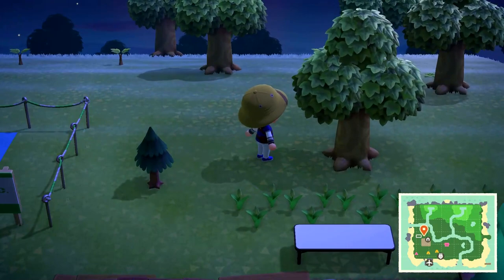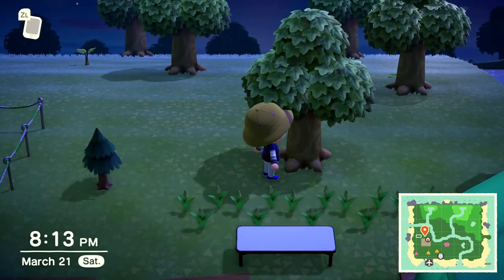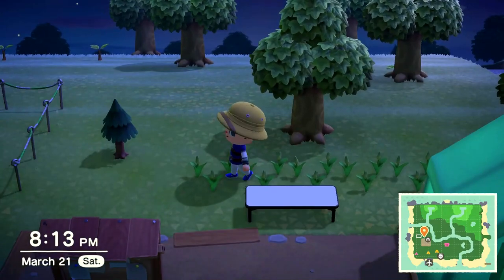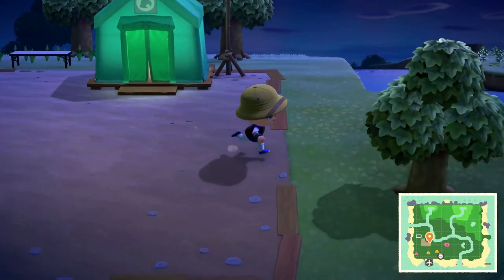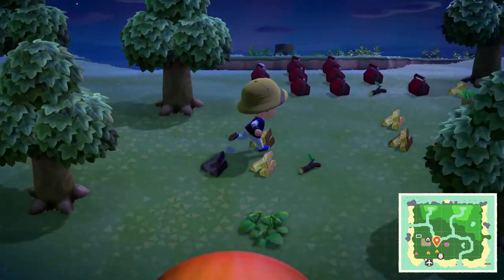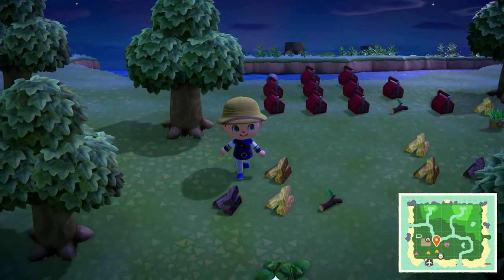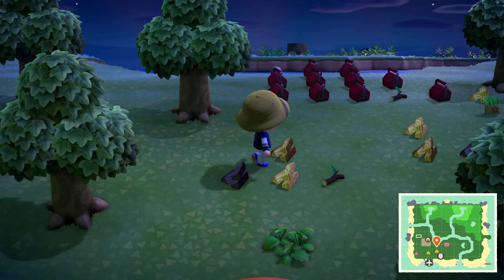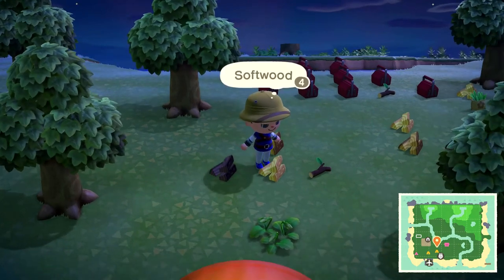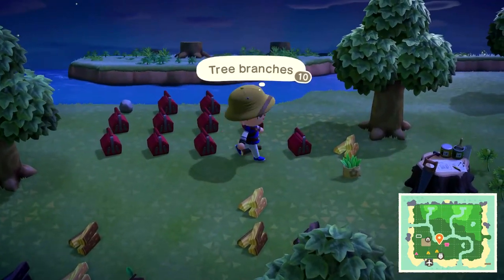Once you've got the flimsy axe, go up to a tree and hit it. It's not going to chop down the tree — you need the normal axe for that. With the flimsy axe, you hit the tree and one of three different kinds of wood falls on the ground. You need 30 of each: hardwood, normal wood, and this light-colored one — softwood.